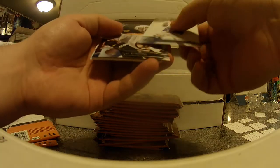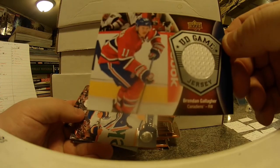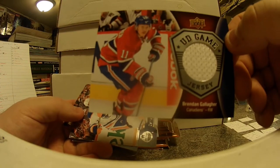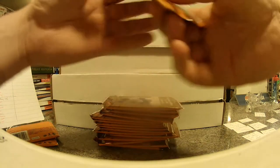Only one young gun so far. Spooner — we got a game jersey of Brendan Gallier for Montreal. Montreal is owned by Kit, so he's already getting a lot of inserts. That's it for that pack, the rest is base.